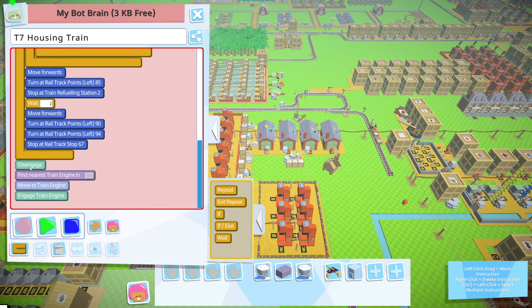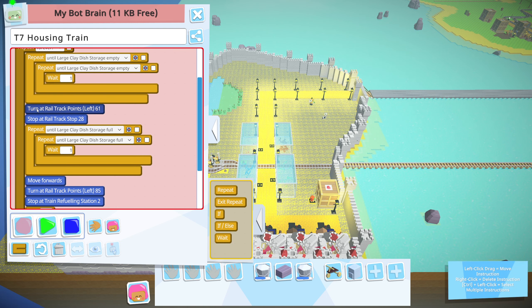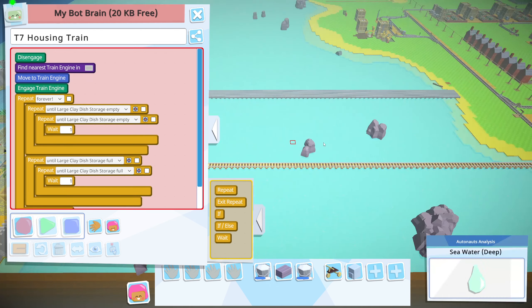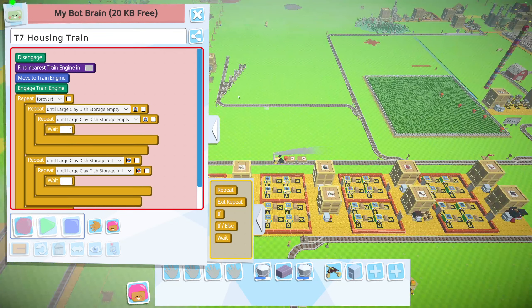The trains man — it just keeps freezing every time I do something. I've got these bots all set up here. I need to get a train bot here — tier seven housing train. I think I have a train program. I do. My nearest train in here. And then we have to get rid of all of the actual moving stuff because none of that is applicable. Awesome.